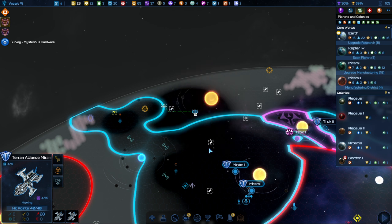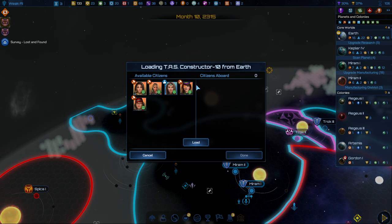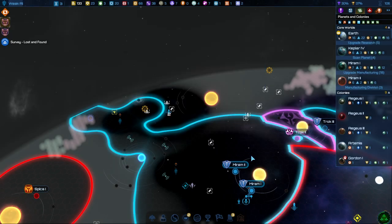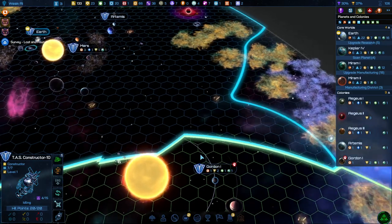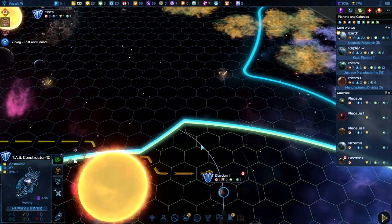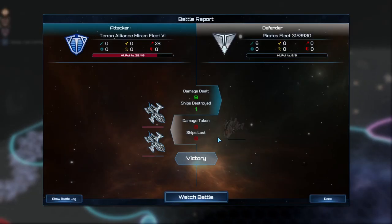There's a little pirate fleet — and another one. I wonder if they have a base over here. We might have to get some more sensor range on some of these stations. Constructor, let's go. That constructor is going to go right next to Gordon and become a communications thing. 8% in Rebellion, so we've got some time.